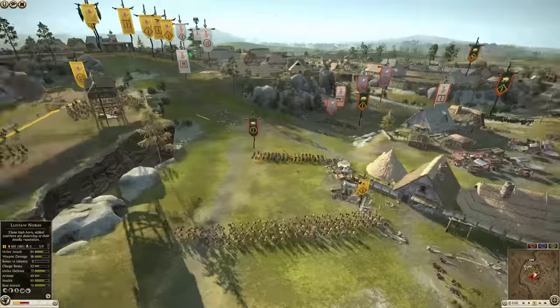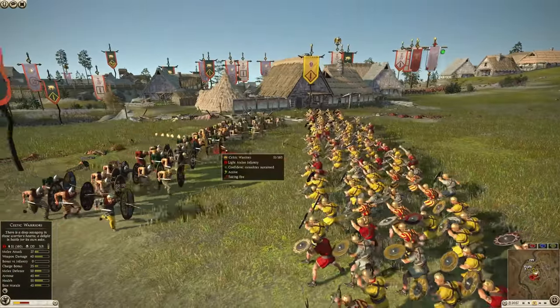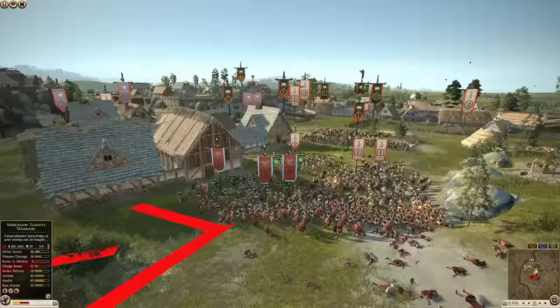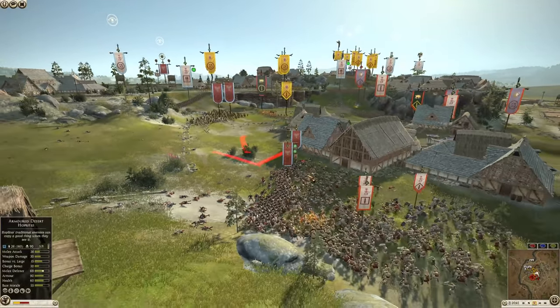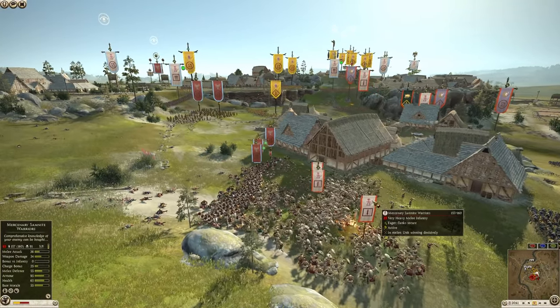Lusitani is holding the center position, preventing any reinforcements. They're trying to prevent reinforcements from getting behind Nabatea, but I don't think they really need them. Nabatea is starting to break, and it doesn't seem like Carthage desperately needs them.